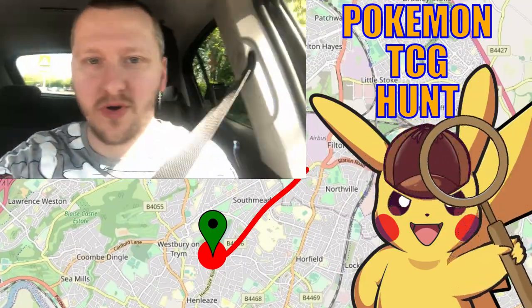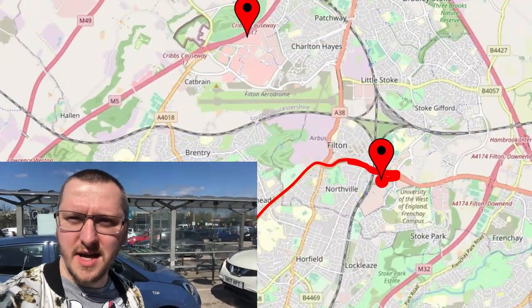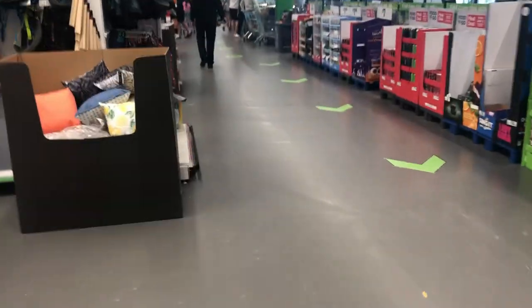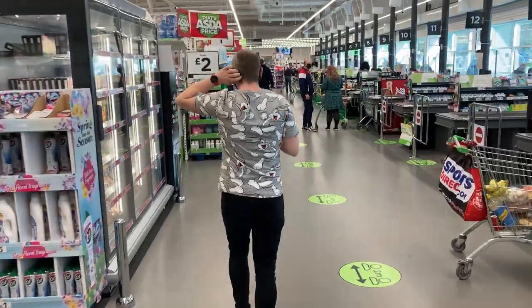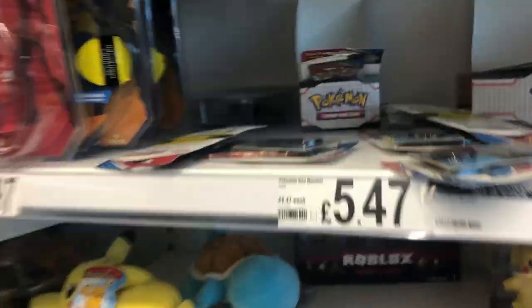Hi everyone, we are doing a little bit of Pokémon TCG hunting and we are going to Asda. As you know, you cannot find any Pokémon cards very easily. Today we're just gonna go in and check what we can find. We found some Shining Fates, so that's great. We're going to Asda number two in Cribs Causeway in Crystal. Normally when we go to Asda the shelves are always empty because it's the biggest Asda in Crystal.